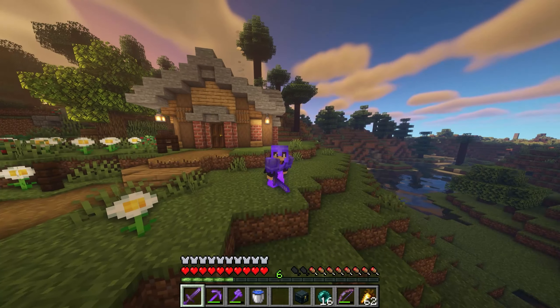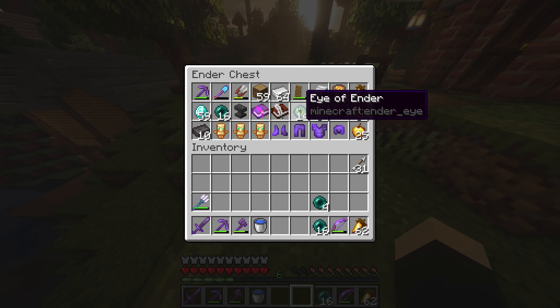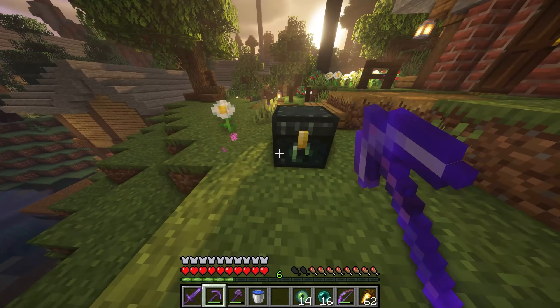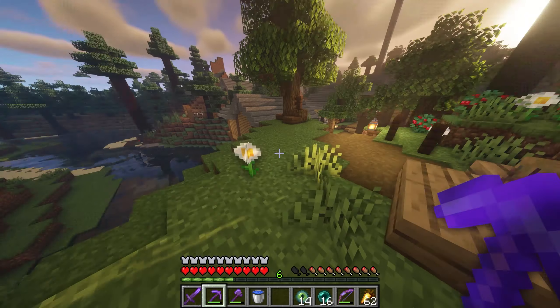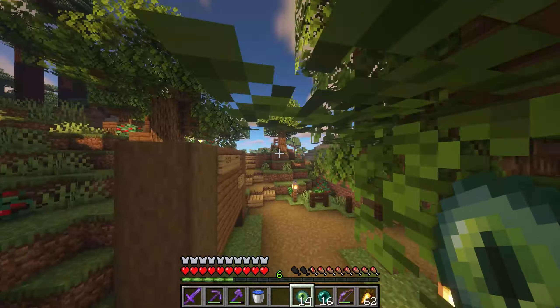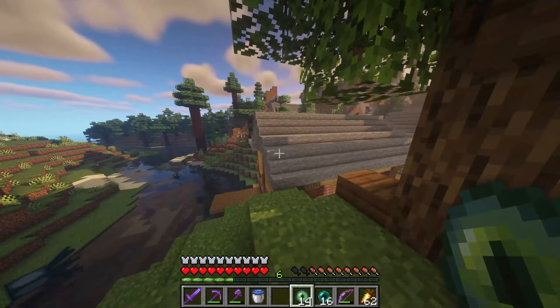Hello and welcome back to the series everyone. I've prepared a little something for the beginning of today — we're going to the stronghold. I've been putting this off for a little while, just because I could take it slowly and didn't really need to go to the End for any reason. But I think it's time we finally went. Let's get to an open area and find out which direction the Eye of Ender actually flies in.